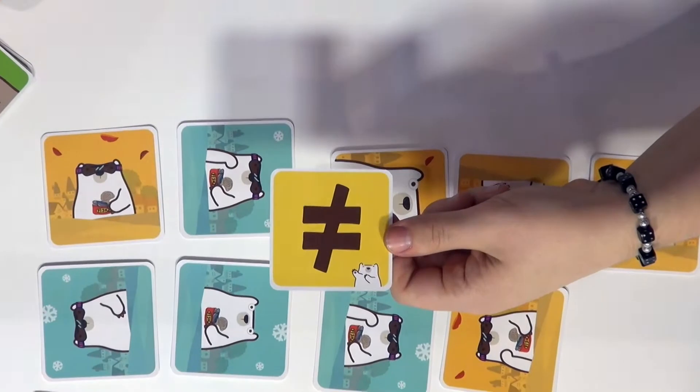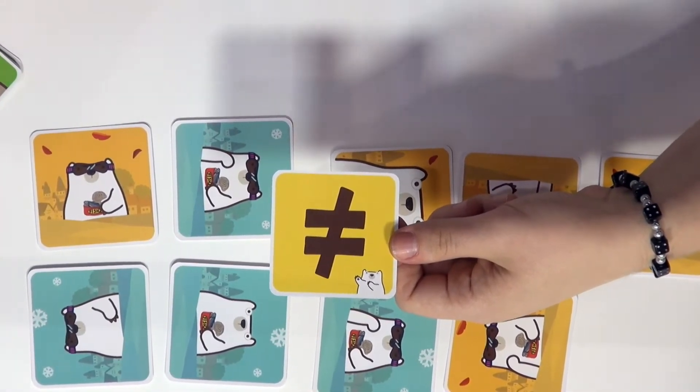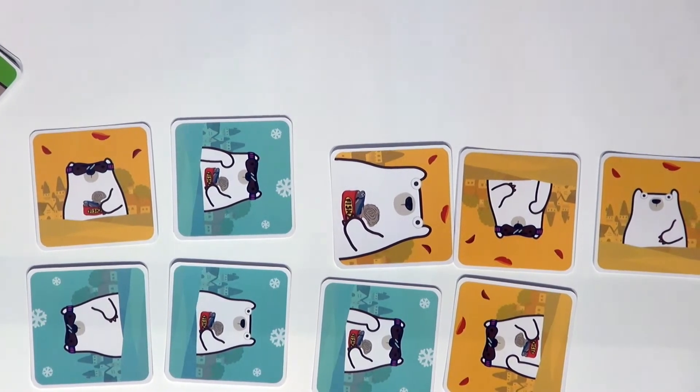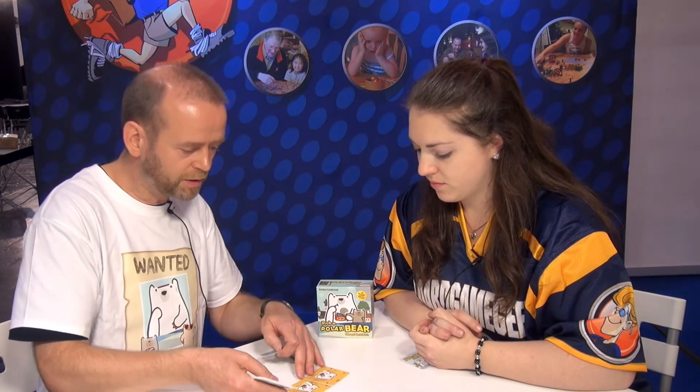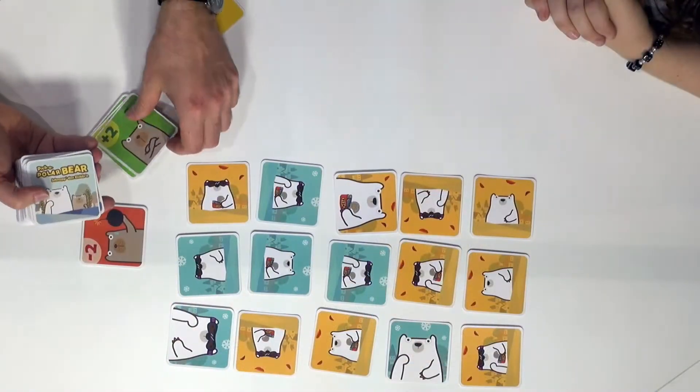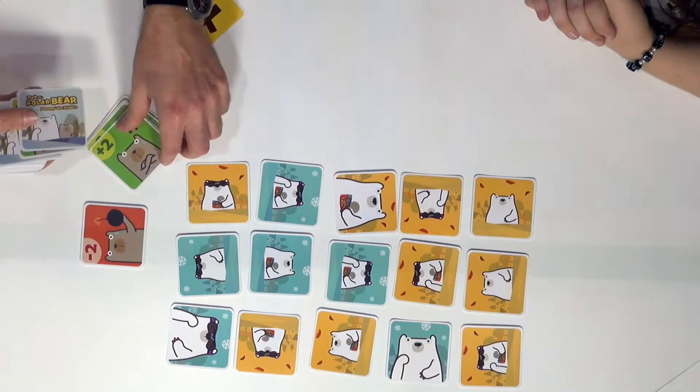Pick a Polar Bear also has additional special cards. For example, there is a handicap card. The player who collected the most cards in the last round gets this card. In the next round, that player is not allowed to take identical cards — it's an unequal sign. So it will be a bit harder for that player to get cards. These special cards are mixed into the stack and appear when cards are dealt to the table.